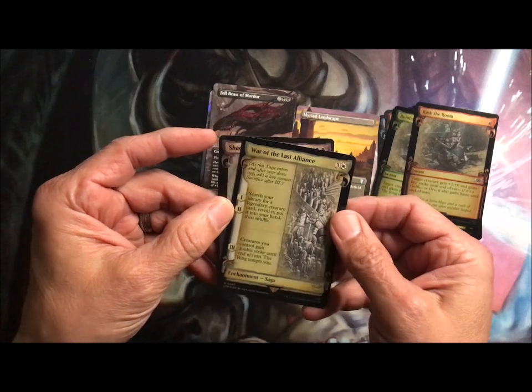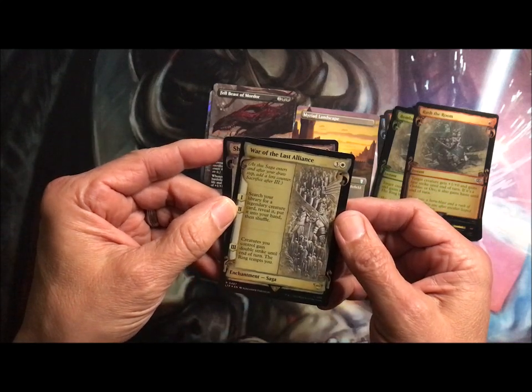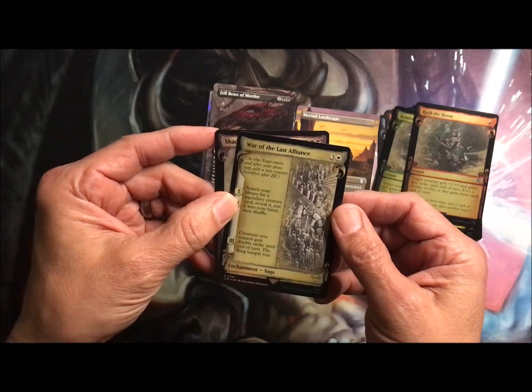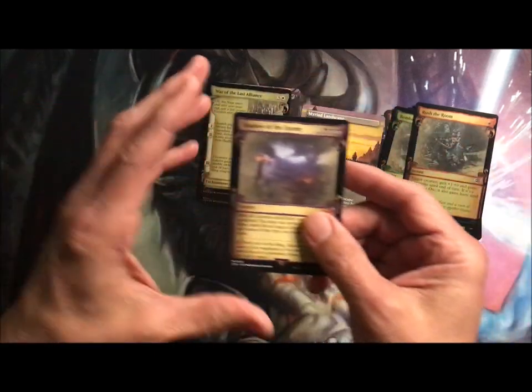War of the Last Alliance in that fancy showcase — search your library for a legendary creature card, put it in your hand. And then chapter three: creatures you control gain double strike until end of turn, and the ring tempts you.